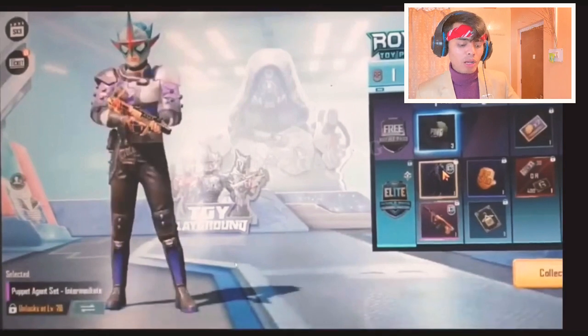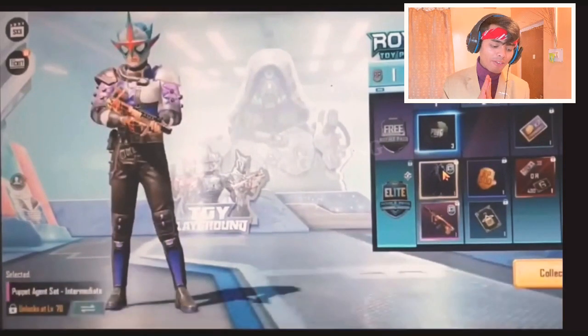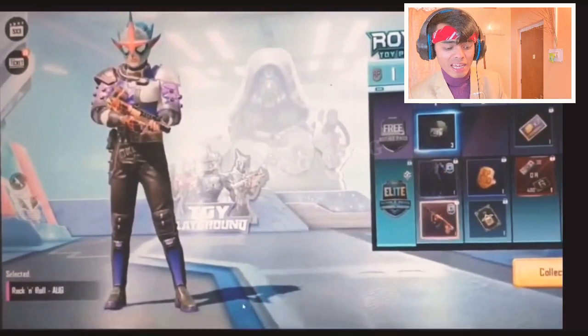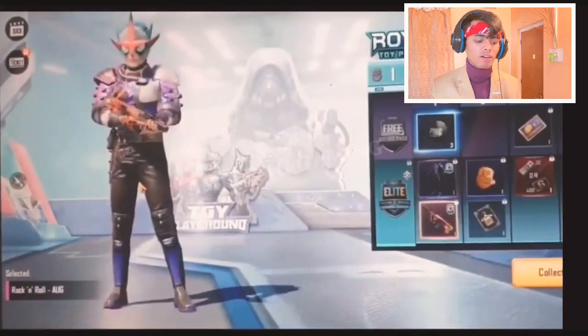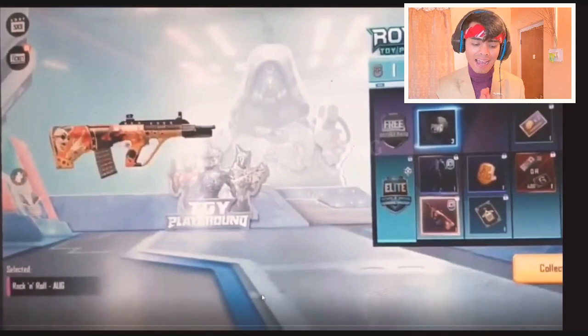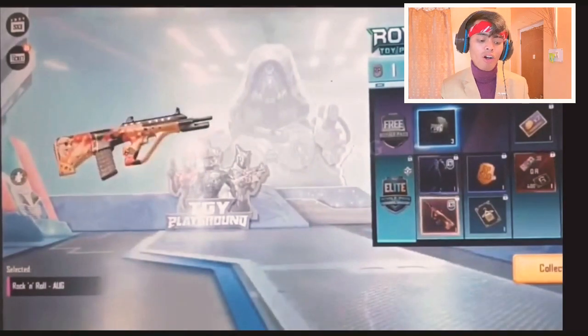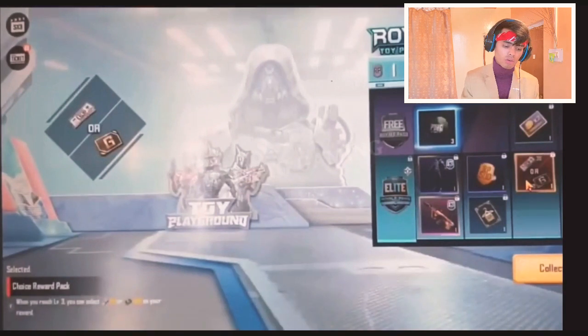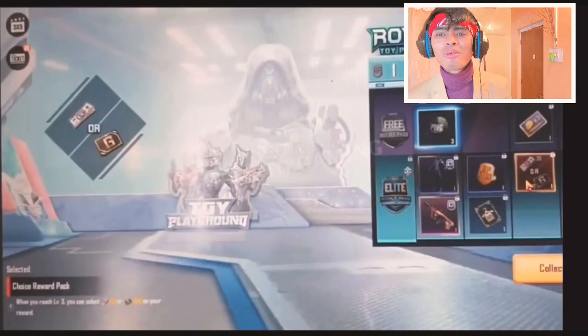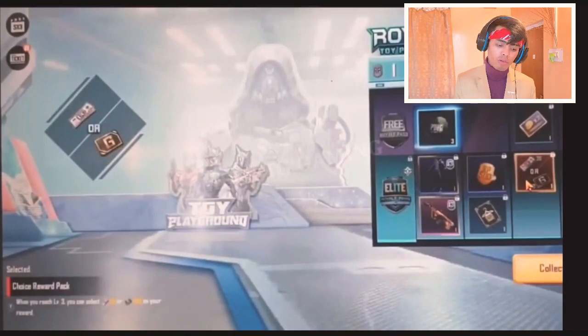From A to Z we will be going through this one. At the first RP rank, you'll be getting a Puppet set and an Arc skin. As you can see, that's a purple Puppet set, and you'll be getting an Arc skin along with it. There's not much to say about the Arc — we never use the Arc anyway — so yeah, let's move on.